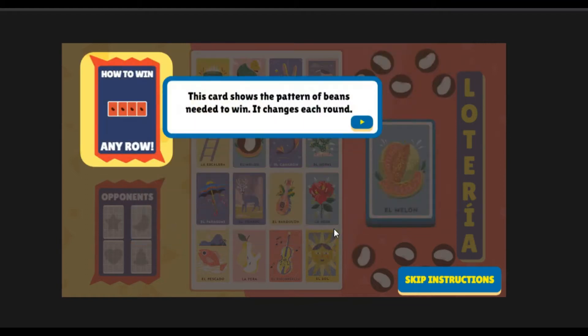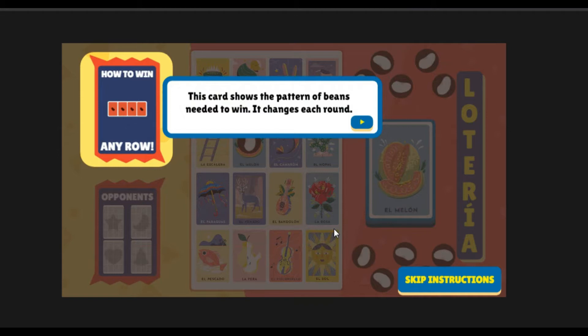This card shows the pattern of beans needed to win. It changes each round.